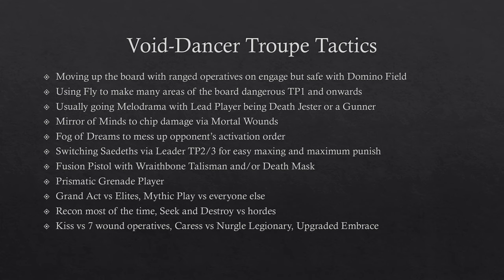One of the main tactics is moving up the board with ranged operatives on Engage but staying safe with Domino Field. Domino Field means that as long as you're more than red from enemy operatives and within black of a terrain piece, you count as having Concealed no matter what — even on Engage. The main trick is to move your ranged operatives on Engage within black of any cover, including barricades, and then overwatch if your opponent gets near.